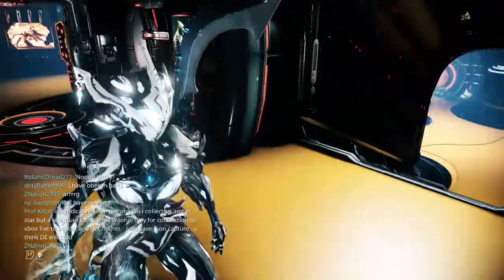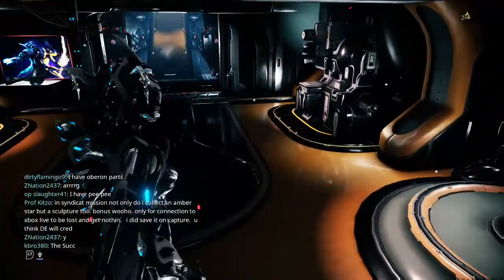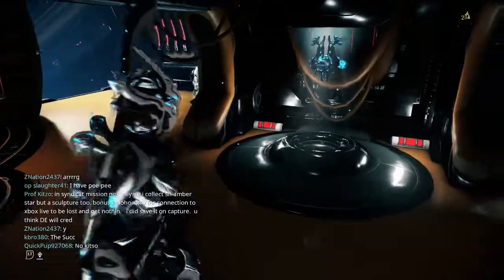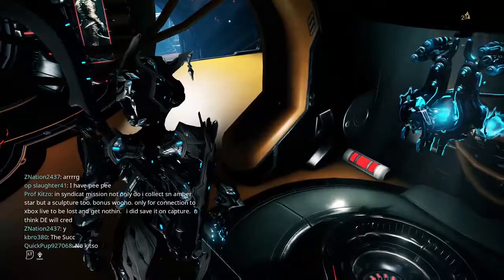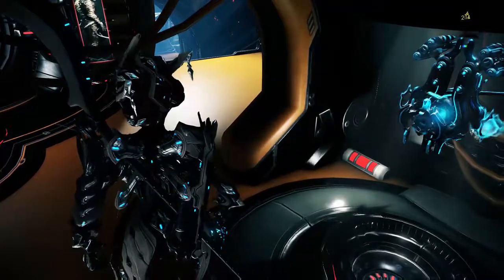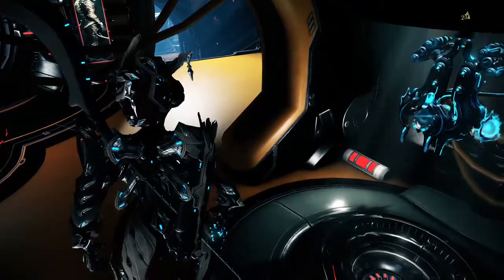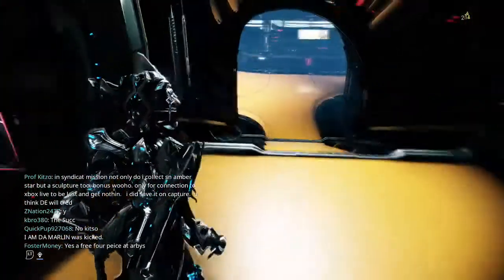So we've now covered your Relics, Foundry, Mods, Arsenal, and Kubrow. Your Sentinel is also found in your Arsenal page — it falls under the same upgrades, mods, Formas, Reactors, and Catalysts system. Just to clarify: Catalysts are for weapons, Reactors are for frames. Now we're going to head down and you'll notice you have three doors.